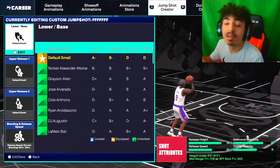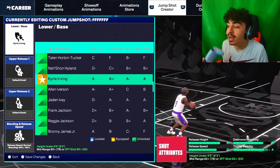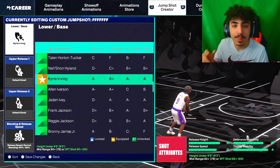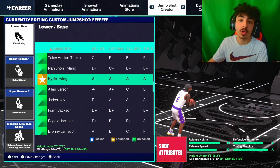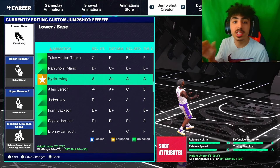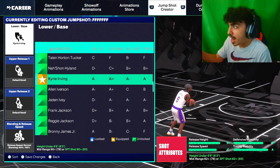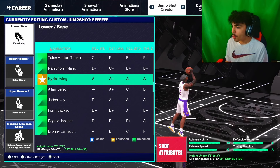Starting with the lower slash base, you guys want to go with Kyrie Irving. When I tell you this is the best base I think I've ever used in any 2K — I mean, it might not top that jump shot 98 in 2K20 — but this base right here is so smooth. It's probably the smoothest base I've ever used, and look at the jump shot grade: you get an A, A+, A-, an A. What the hell?